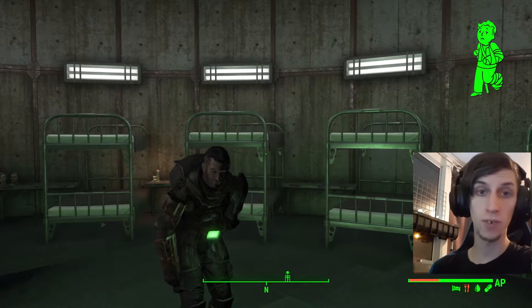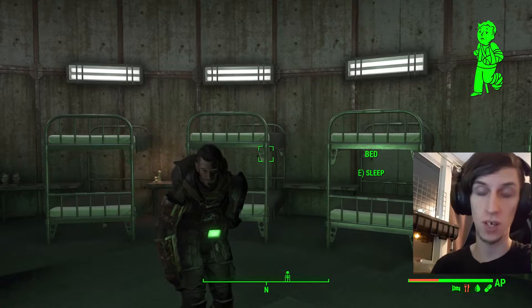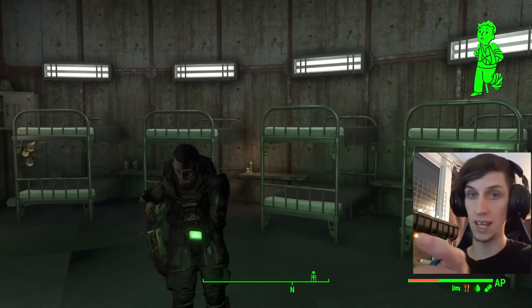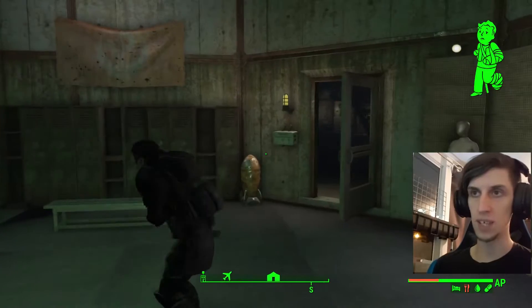Hi everyone. I'm going to be showing you a quick rundown on how to fix the crippled limb bug in Fallout 4. If you've been playing along or watching the stream, you know that I encountered the crippled limb bug, which is basically where your character ends up like this — constantly in a crippled animation. Nothing you do will fix it; it's just a nightmare.